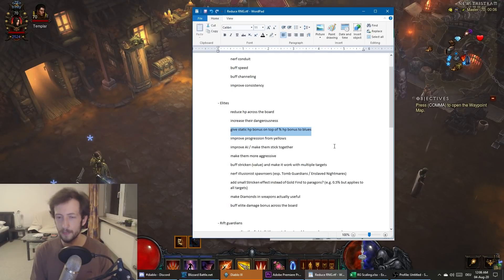I would also add a static HP bonus to blue elites. Right now yellows have a static HP bonus and blues have a percentage-based HP bonus. You can get elites like Shade Stalker packs — really small monsters that basically die in the AOE without you doing anything — and then you can get Armadons, and both give you pretty much the same progression. I would even it out a bit — Armadons will still be bad but less so compared to other blues.